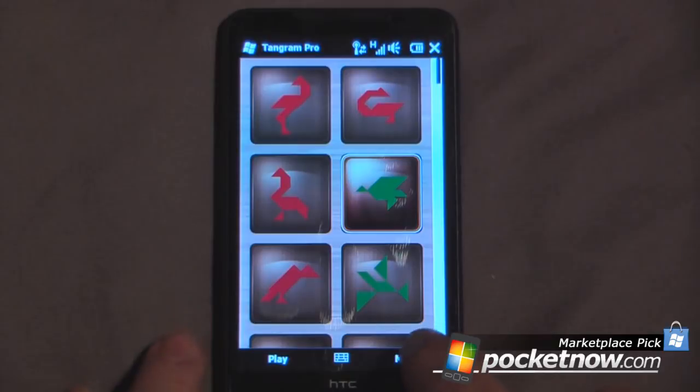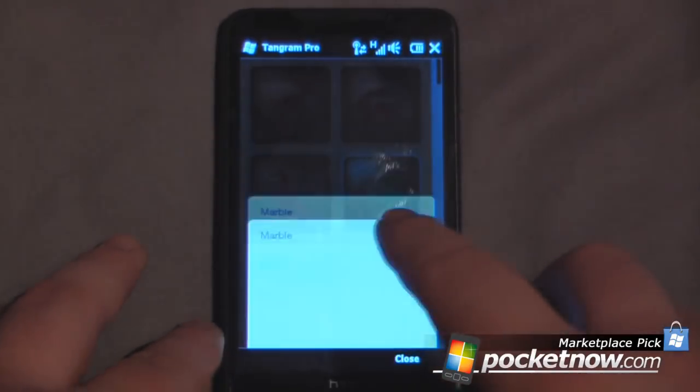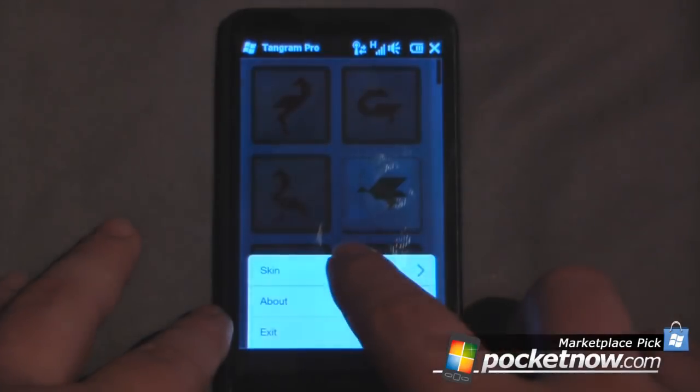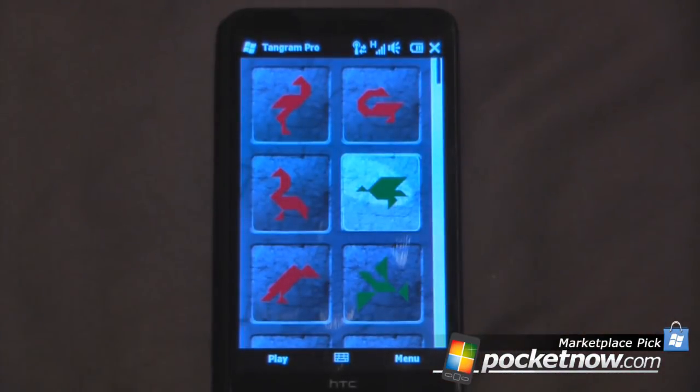Another cool feature about this game is that we can actually change the skin. As you see, I have a wooden pattern in the background. Go down here to menu and then skin, and I can change it to marble, metal, plastic, or stone. So it gives you a little bit of variety if you like to play on different surfaces.